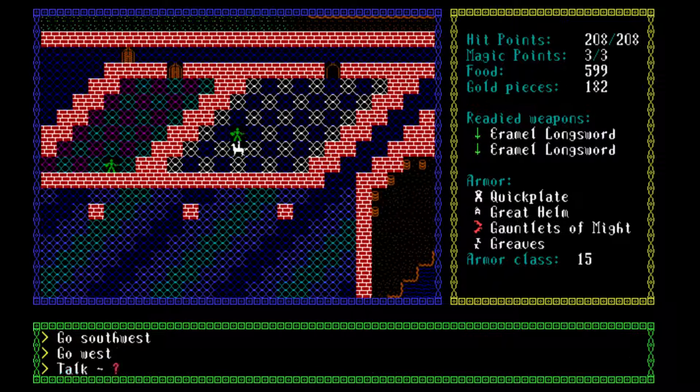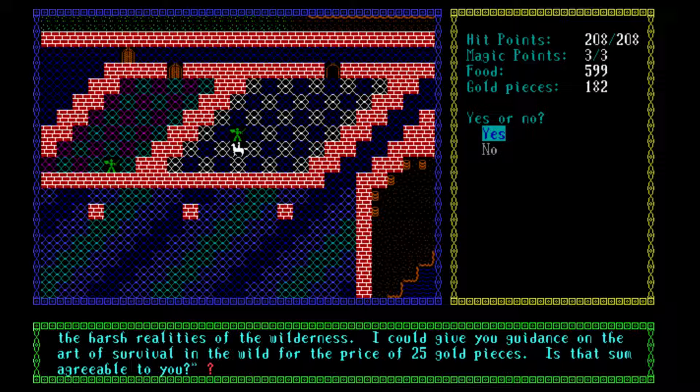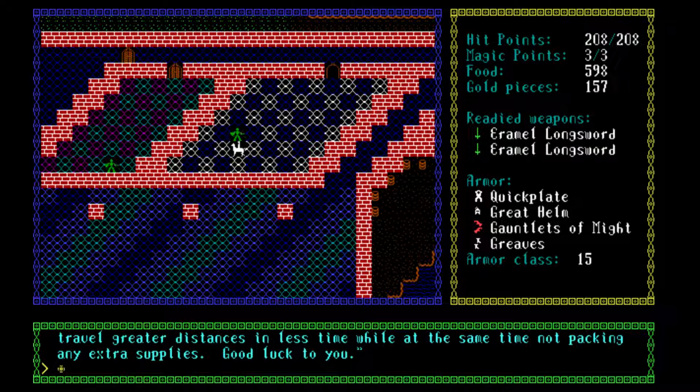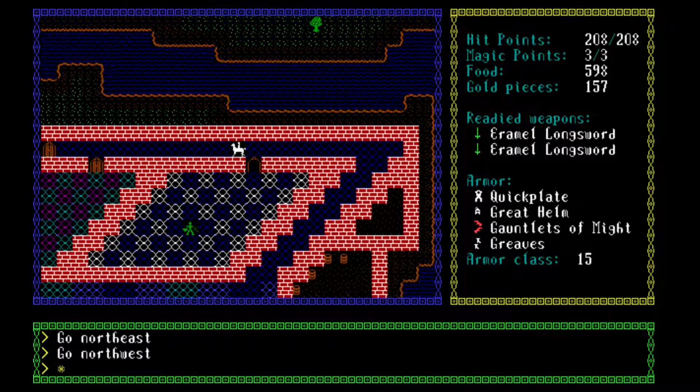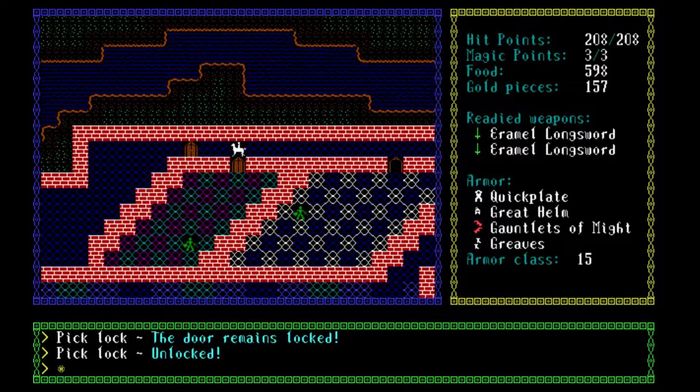Unlock the door. Good day to you, fair traveler. My name is Sok, and it appears that although you have roamed far and wide, you may not be fully prepared for the harsh realities of the wilderness. I could give you guidance on the art of survival in the wild for the price of 25 gold pieces. Yes, that is agreeable. Sok demonstrates various techniques of wilderness survival. After a few hours he concludes the lesson — you will surely manage to travel greater distances in less time while not packing any extra supplies. I think what survival does is reduce the damage you take when you don't have any food left.